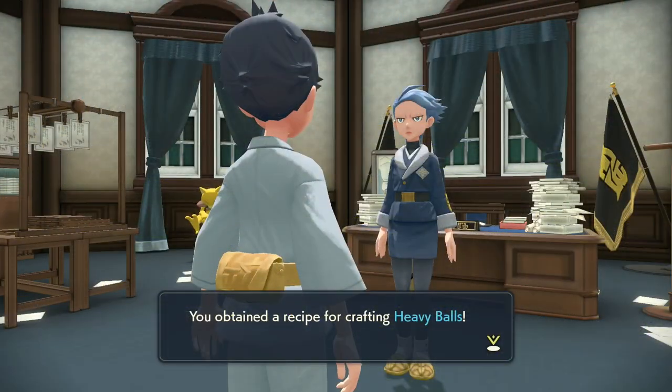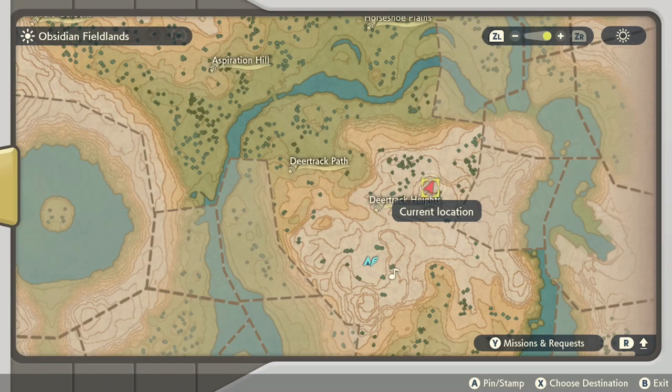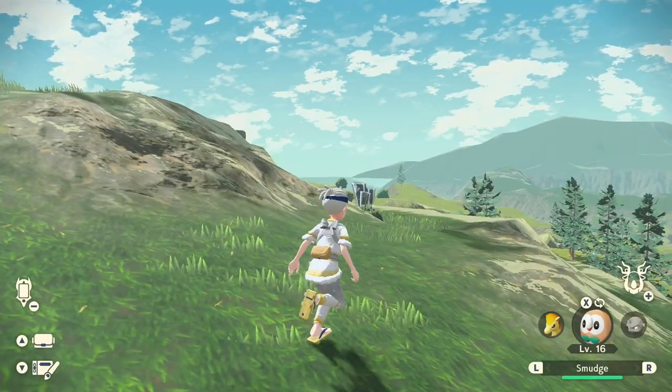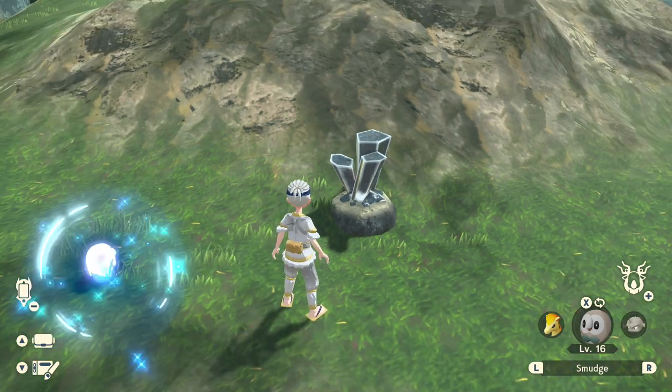After that, you're going to get your heavy ball recipe. These require apricorns again, but this time Black Tumblestone. Black Tumblestone is simply a black crystal, just like the regular Tumblestone but darker in color, and these are found in particular hilly mountain areas. The first place you'll find these is all around the Deer Track Heights in the first zone, so be sure to grab them.